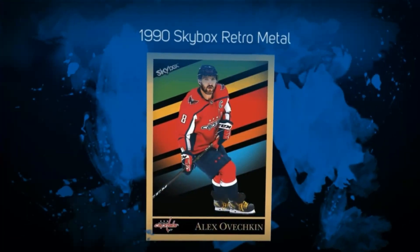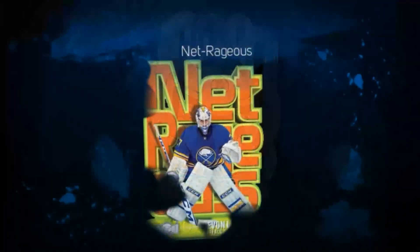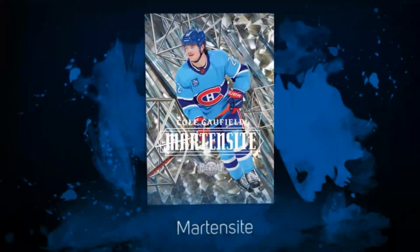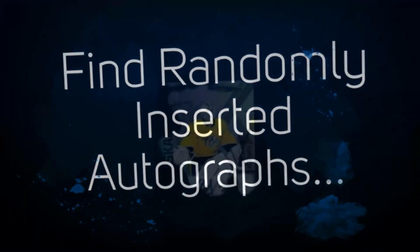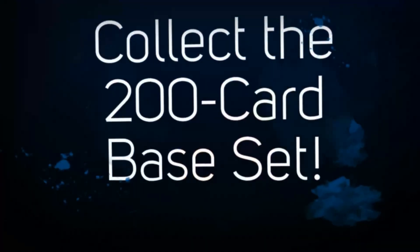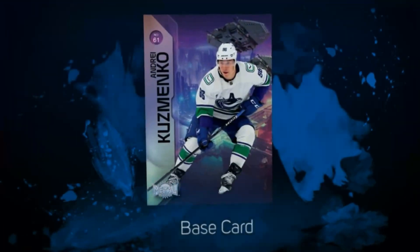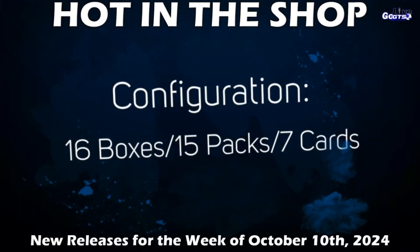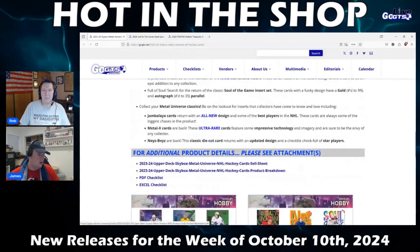Look for super rare gold autograph parallels and rare Martensite inserts, which are described as crystallized chaos. There's also the aforementioned Jambalaya, Metal X, Noise Boys, and much more. There are a ton of parallels and inserts, and all the details are up on gogts.net, as well as a complete checklist for you to peruse. That's in stores and breakers now.